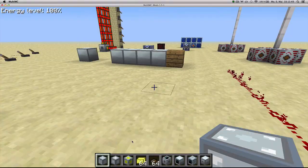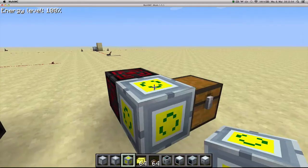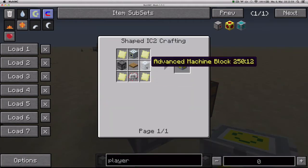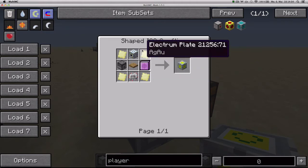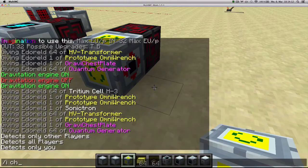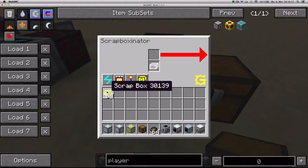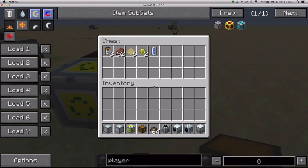Next up we've got the scrap boxinator, which I've set up here. It needs energy, accepts up to 32 EU packages, and you craft it with an advanced machine block, 1 electric item clear, 1 dispenser, 1 pressure plate, an electronic circuit and 4 electron plates. How it works is you give it energy and connect a chest to the output side. It will take either scrap or scrap boxes, and after a little bit of time it will start processing them and put the output in the chest.